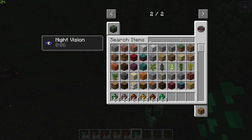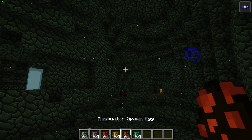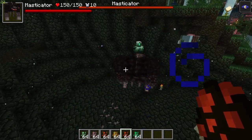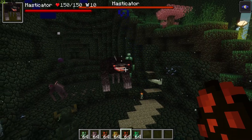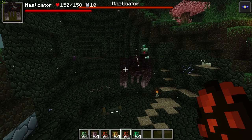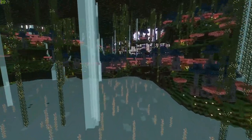Let me get my night vision on because my shaders make it really dark while I'm recording. And finally we have the boss of this dimension — the Masticator — and that is a terrifying-looking beast. You would not want to come across this guy. He has a staggering 150 HP, which is substantial. The armor in this mod I believe is just below Netherite armor in strength — stronger than diamond, but just below Netherite. It is a fantastic-looking mob and a fantastic mod overall.